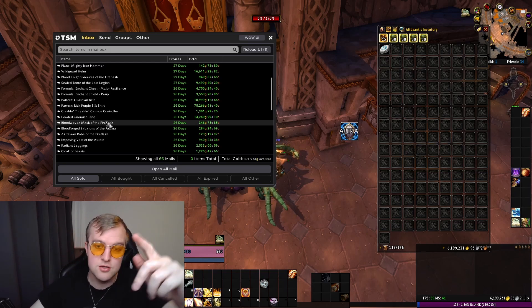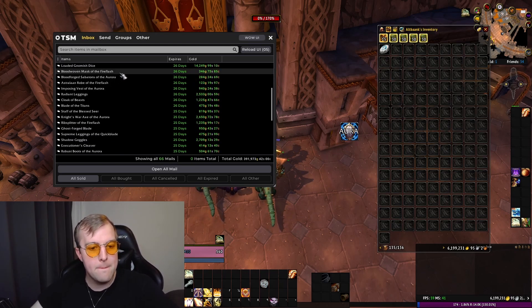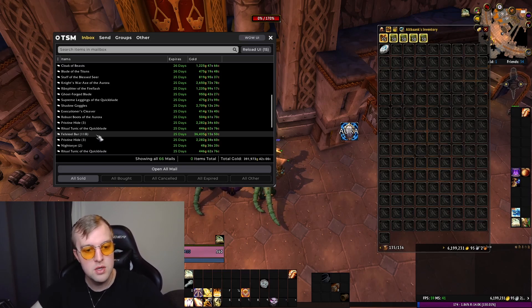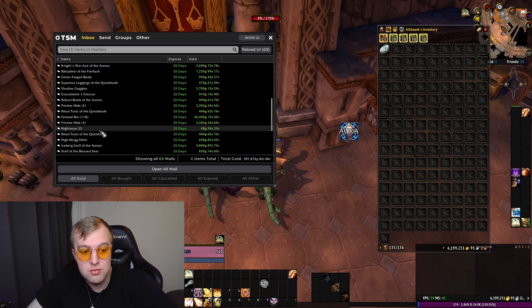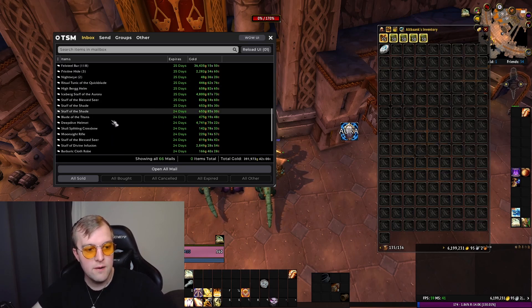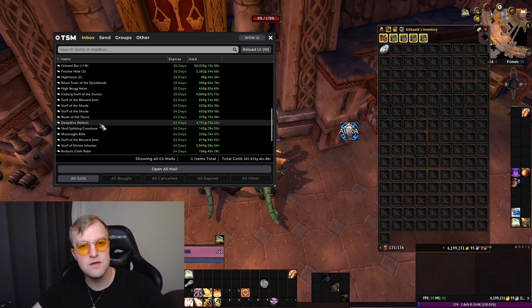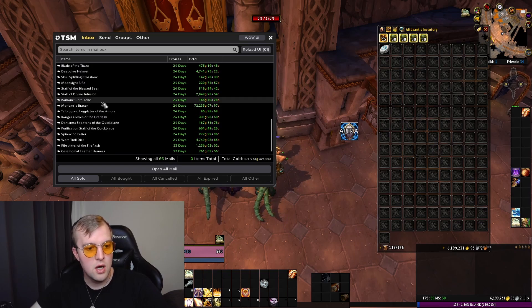We got a Loaded Gnomish Dice, which is a toy farmed in Uldum during the Cataclysm time period — not during the invasion. We also have almost 120 Fel Steel Bars for almost 36,000 gold — not bad, I'd had those for a while but someone needed 120 of them, so I'm not complaining. There's also a Deep Dive Helmet, a crafted transmog — I usually craft 10 of these at a time since they cost nothing to make. 5k is really decent for that item.